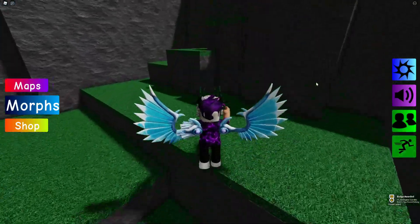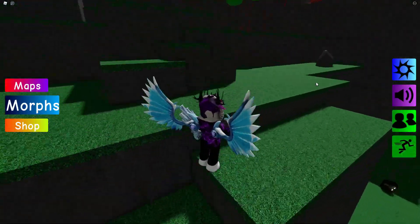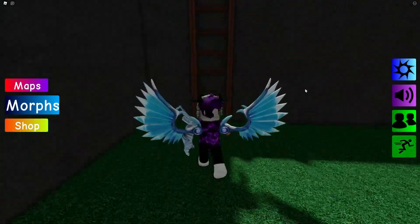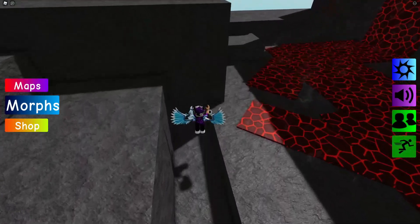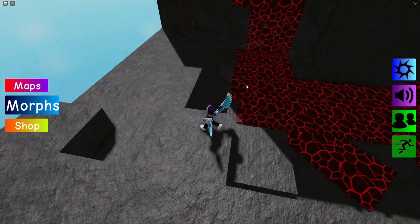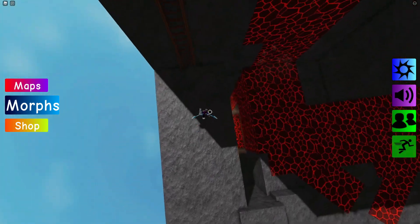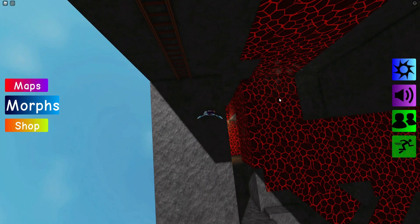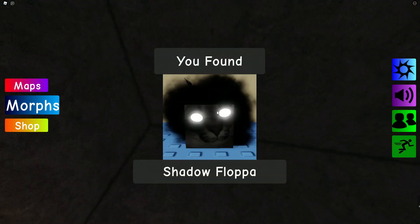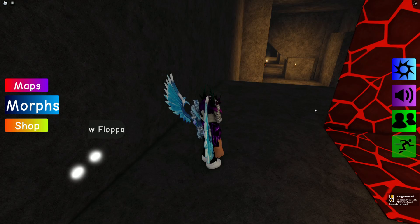Back to spawn, then jump up and climb the ladders again. Go around the outskirts of this area, then jump down onto the lava. Right in here we have the Shadow Flopper — that's a bit of a scary one!